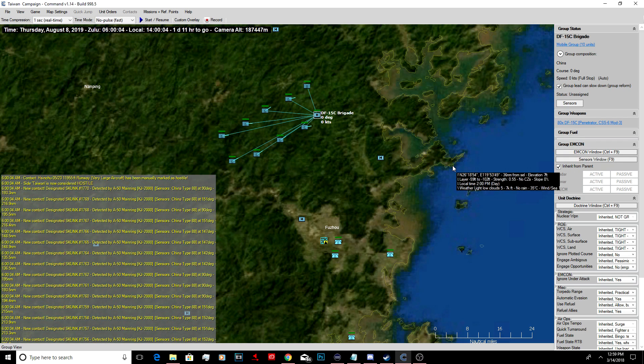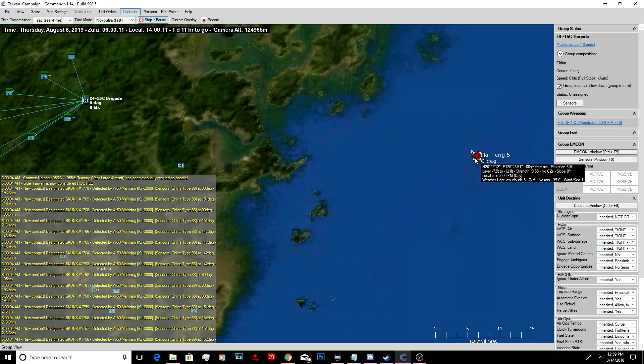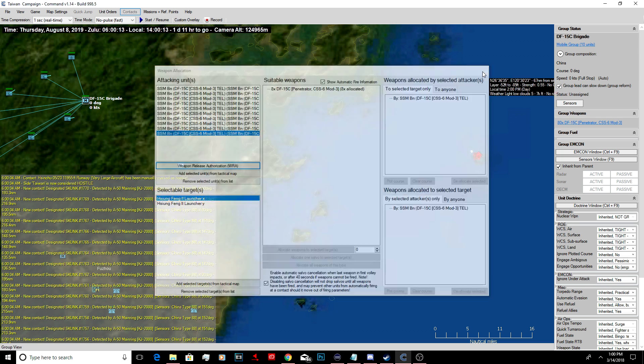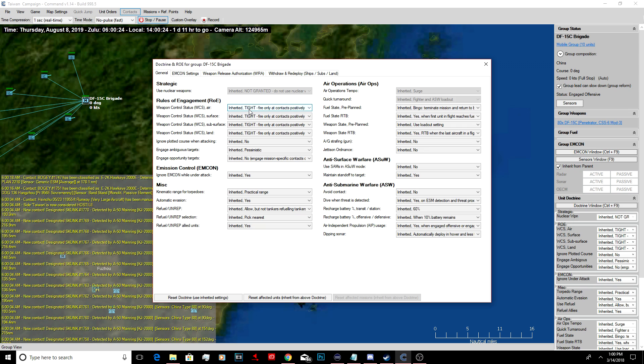What's this? Just go. These guys all should fire. They're all allocated. Weapon release authorization. Let's go to the doctrine window. Weapon release authorization. General.